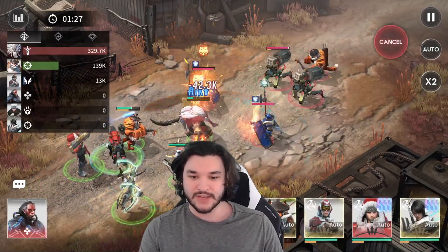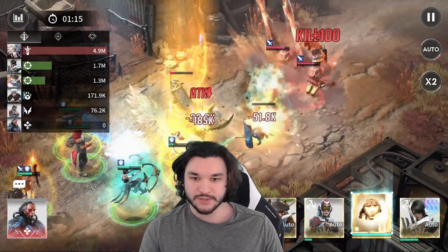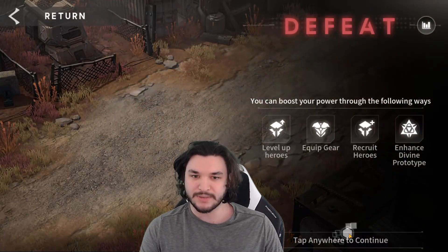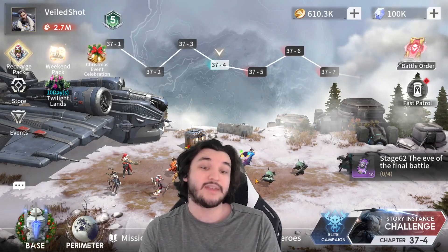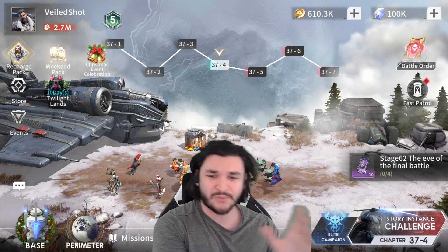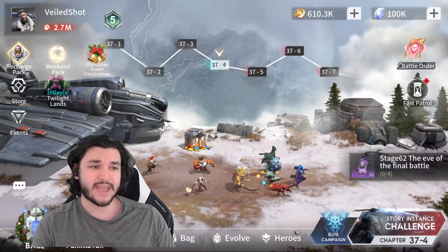I move Daniel to the back line and move Leo up front to absorb damage, but Leo dies. We do have all these summons coming out from Daniel. Daniel's damage was only about 200k — pretty low — because his summons kept constantly dying. For campaign, it wasn't clear he was making a big difference. With Leo it was obvious immediately because he was instantly doing above everyone else's damage and tanking everything. Daniel didn't offer that same impact here. I think mythic level just doesn't quite compete in this end-game campaign content right now.